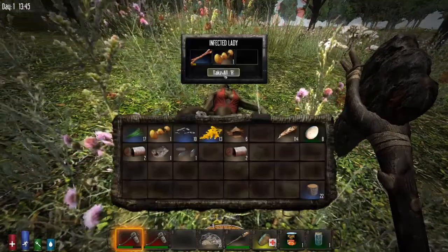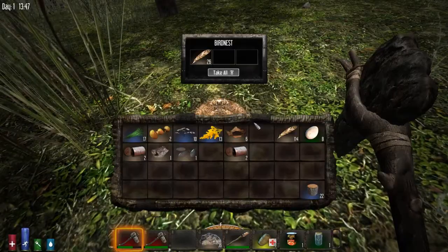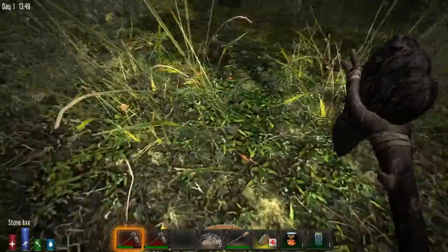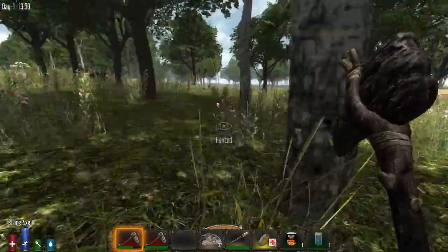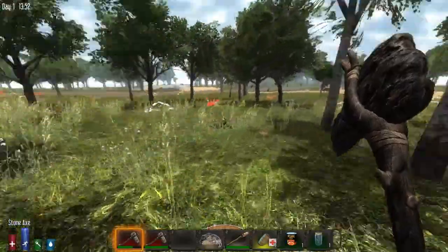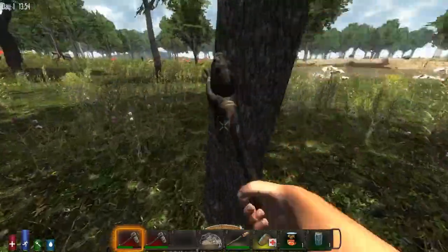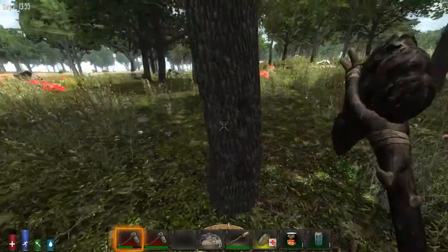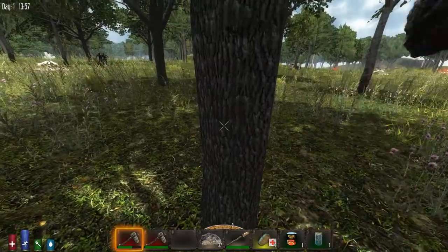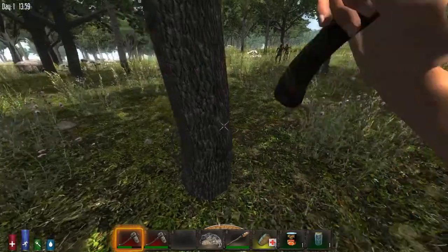You get double damage when you sneak attack. We are now undetected so hopefully there's nothing else around here. We've got 140 feathers so that's our feathers taken care of. I'm bloody well hunted again and I'm not sure where from. That was so close — let's get down here and hopefully take out a couple more trees.